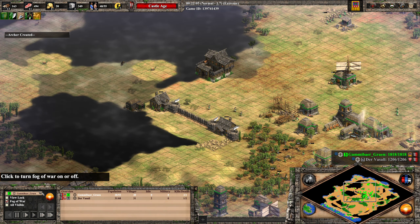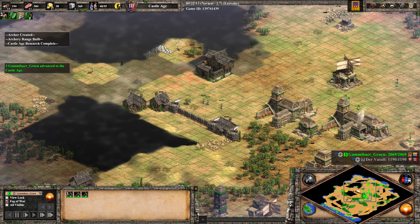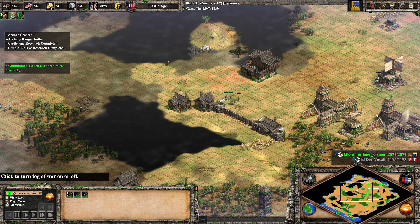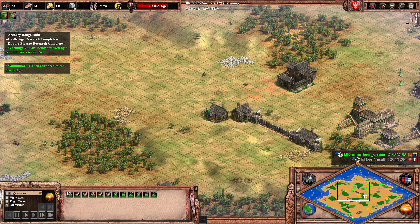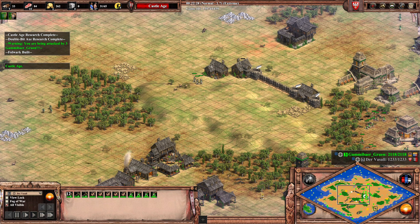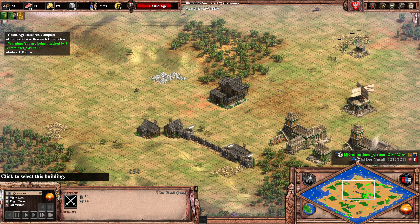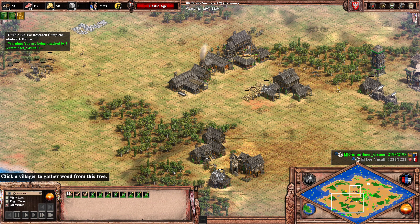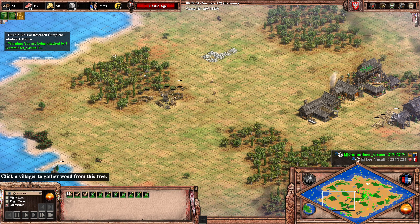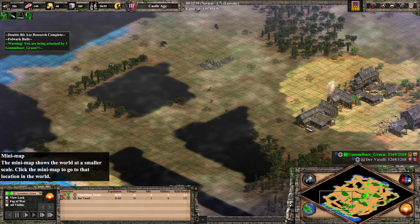Gummibär is getting stuck on this unfinished wall — then he realizes it's completely open. It's basically completely pointless, which is what we talked about in the beginning. Why even start this wall? Same goes for this barracks — has he produced anything from it? He could have denied all of this gold income. Now the Vassal economy is very spread out — let's see if Gummibär realizes this.